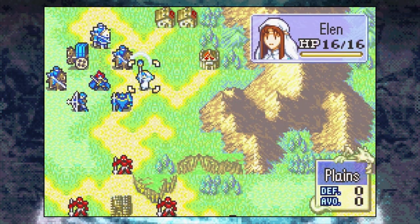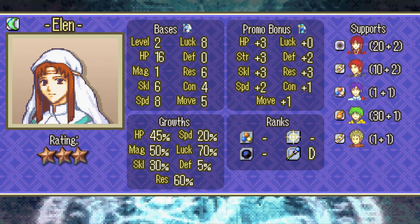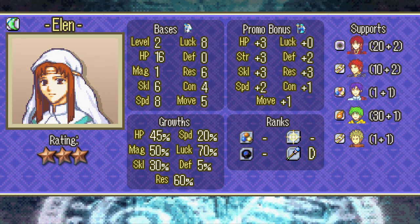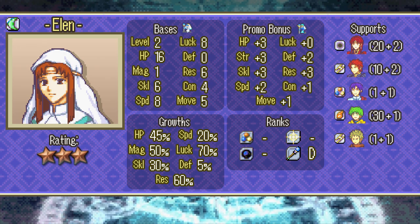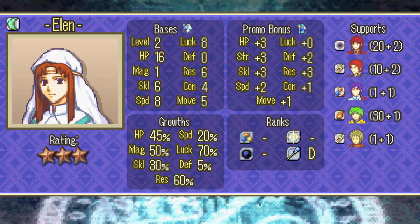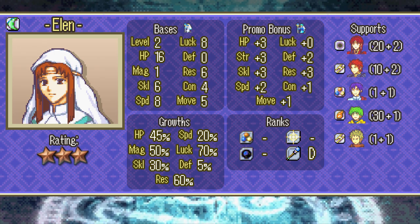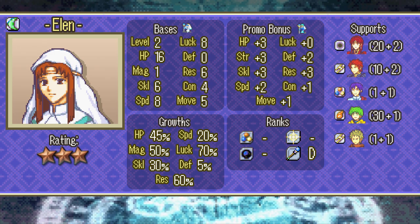The second new unit you get from the start is the cleric Ellen. Not much to say about this one — she's a walking heal staff and that's pretty much it. You'll be very glad to have her as your units will be taking constant damage on hard mode, but with 16 HP and zero base defense she is very liable to get one-shot by even weak enemies like soldiers, so you have to constantly watch the enemy range.